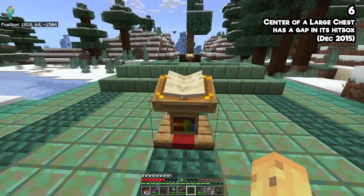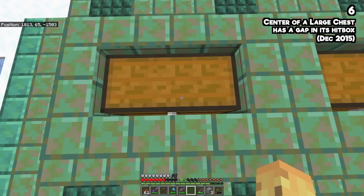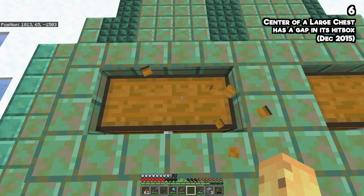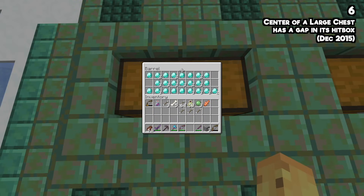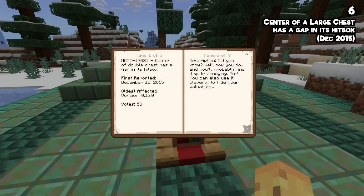The most mind-blowing bug from this list: the center of a double chest has a gap in its hitbox. I read it and thought it would be tiny and hard to spot, but you can actually hide valuables in a chest under your chest. Going to the very, very middle of a double chest, there is a space where you're not punching the chest at all. From there you can access a secret barrel or chest behind it. This bug has existed since 2015.